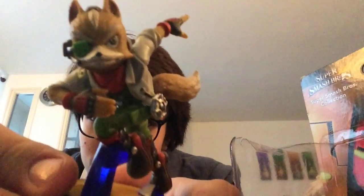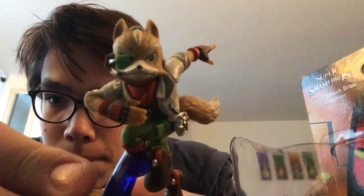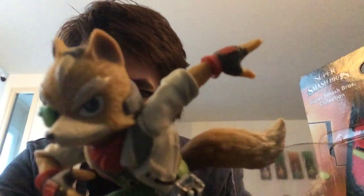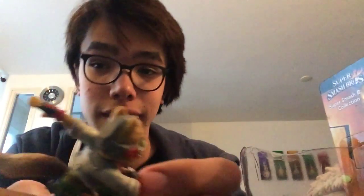And there is Fox. He has a thing — I can't think of the word for that. Scouter — there we go, he has a scouter. He looks right in the eye, he has his hand, he has his little pose. I believe that's the bomb that he has. He has his blaster, his tail is pretty — it's a pretty nice texture actually.